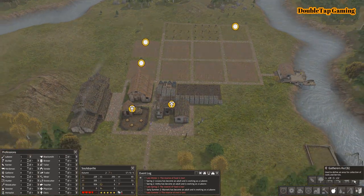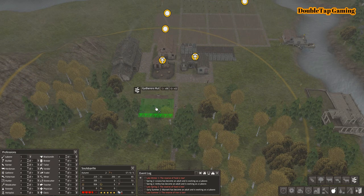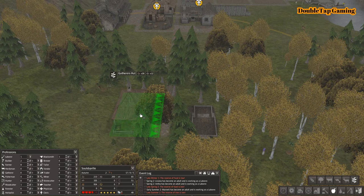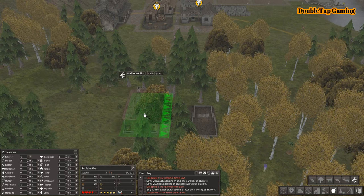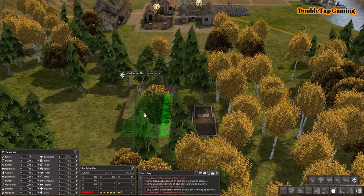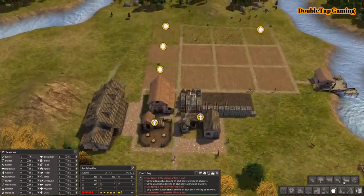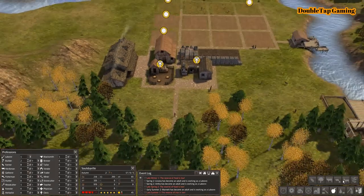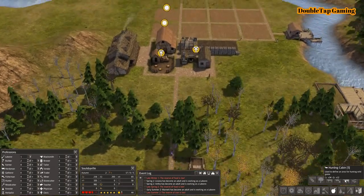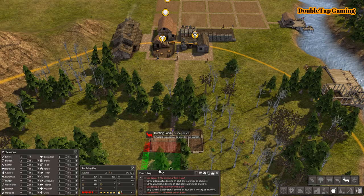I am going to add three more plots of farmland — two of them will be farms and one will be an orchard — to keep everything uniform and stay on top of our production, since we're going to expand the civilization and there's a lot of baby-making happening in that boarding house. Another thing we're going to do is drop a Gatherer's Hut. I like to put my Gatherer's Hut with the Forester's Lodge because gatherers like to gather things from forests, and the Forester's Lodge is literally creating a forest — the two work in unison nicely.